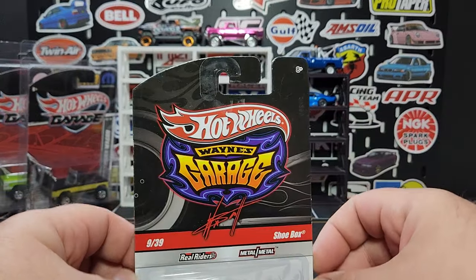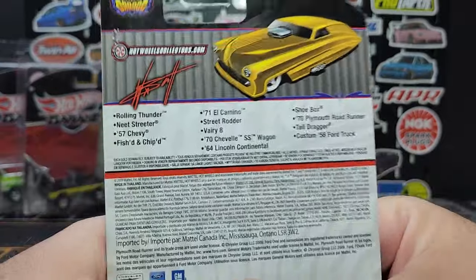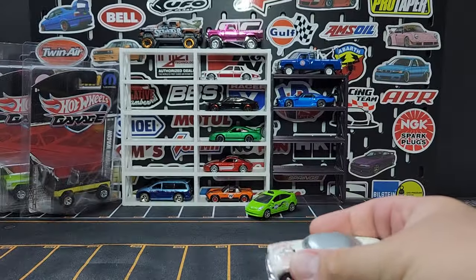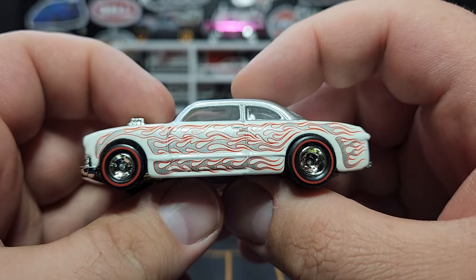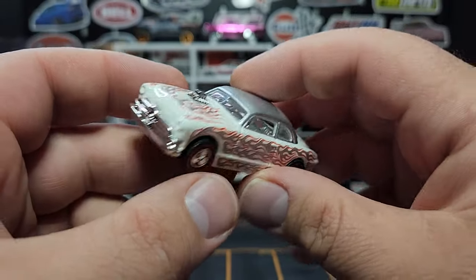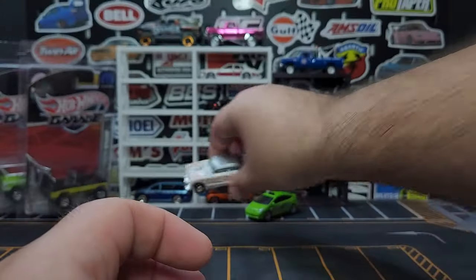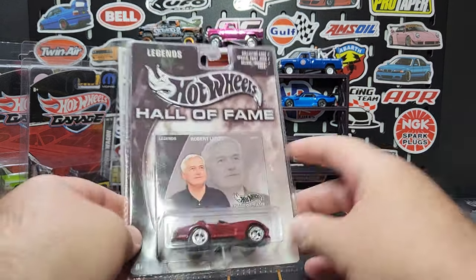Wayne's Garage — just the shoe box again, another casting I collect, just trying to hunt them all down. There is the mix on the back. These Wayne's and Larry Garage releases were definitely not something that would survive in today's climate because they were mostly muscle cars. The shoe box does have that steely wheel, a ridiculous amount of flames on the side in silver and red, silver painted roof, chrome interior. No front or rear tampos unfortunately, but it does have a metal base. Pretty nice — I have about 40 different versions of this shoe box.